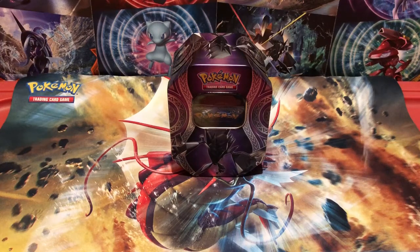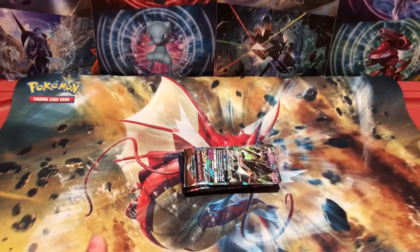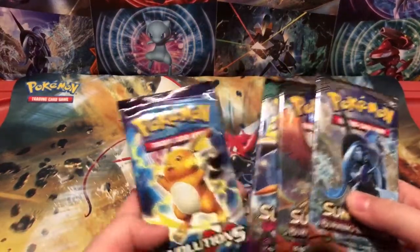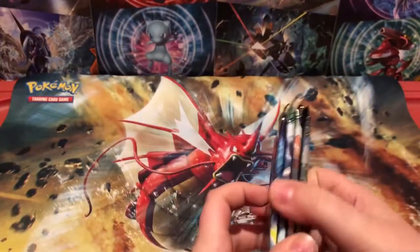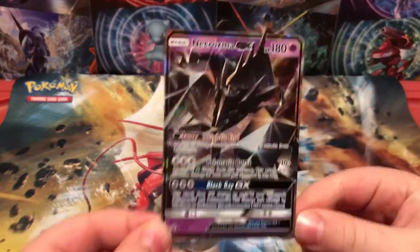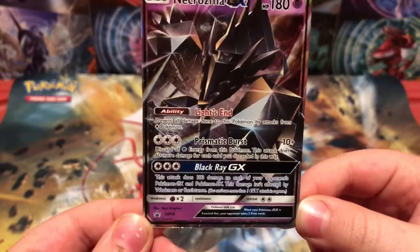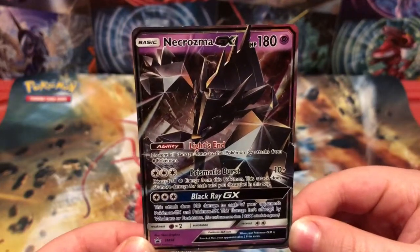Hey guys, this is ShebishMareep, and today we're opening up a Pokemon Necrozma tin. You get one Evolutions pack, one Guardians Rising pack, and two Burning Shadows. You also get this Necrozma Blackstar promo, which is not very good in Standard at the moment, but alright with its Black Ray GX attack in Expanded.